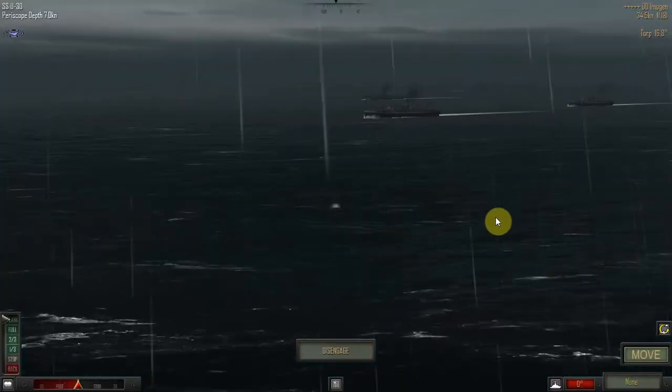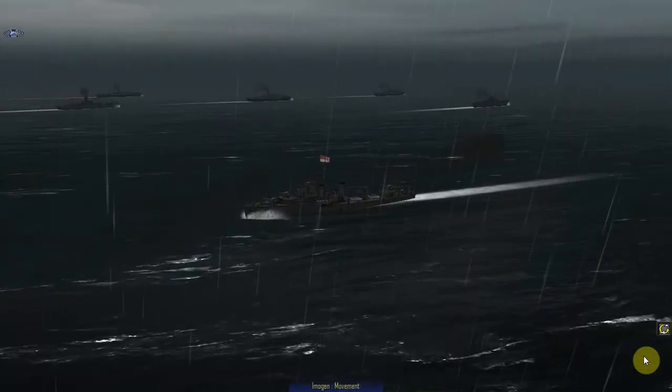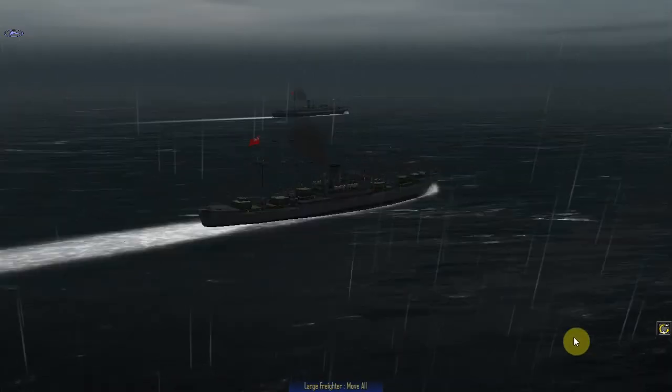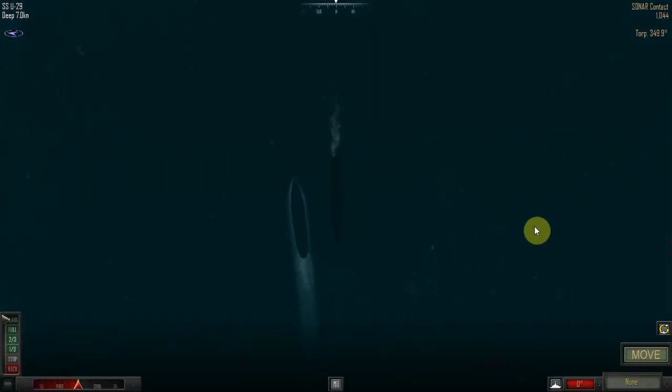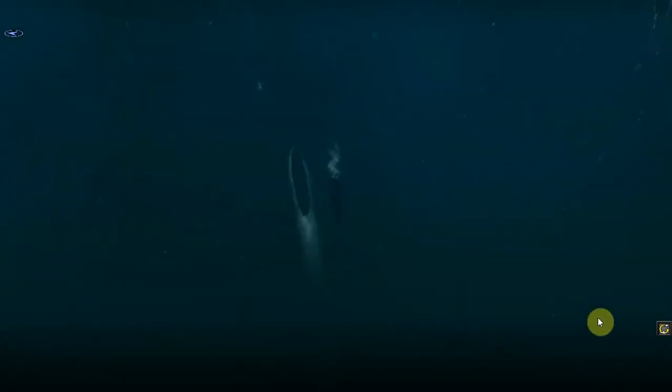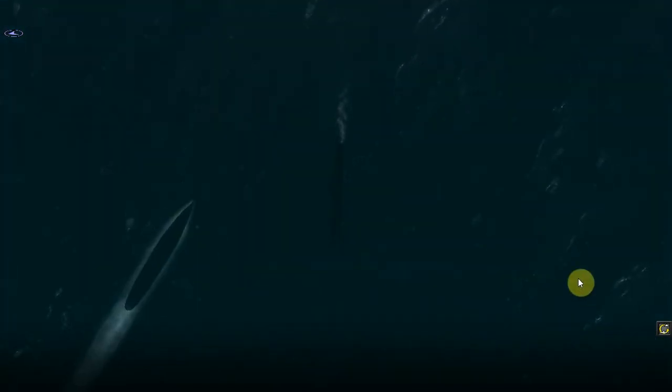They've come closer — I'm assuming it's time to surface and attack. Oh yes, I believe the time is ripe. Oh no — I pressed dive! I didn't mean to dive! I've messed that up big time! They're going to depth charge now potentially. What can I do now? The only thing I can do is surface and turn hard to starboard — that way the back could swing out. I can't believe I messed that up. We should be firing torpedoes now and they should be sunk.